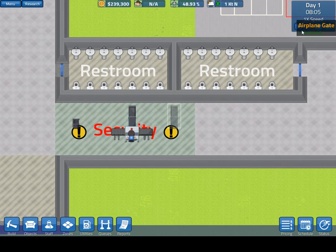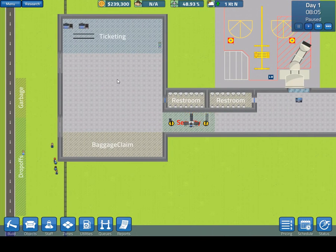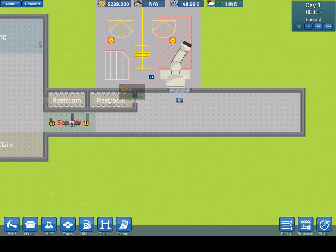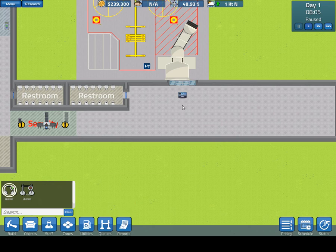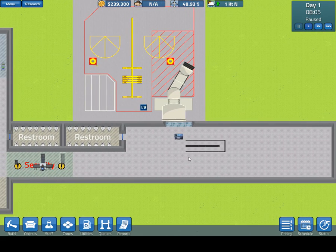Once passengers clear security they will again have the option to use a restroom, or they will move towards seating if available. If it's close enough to their flight time they will join the queue for their flight.